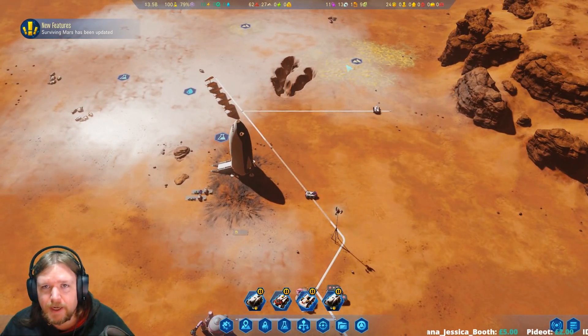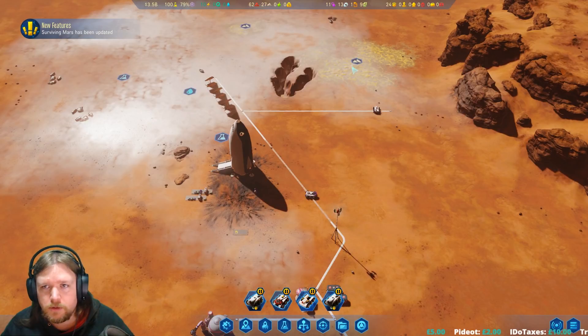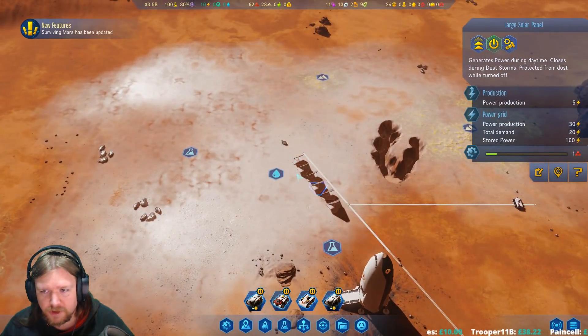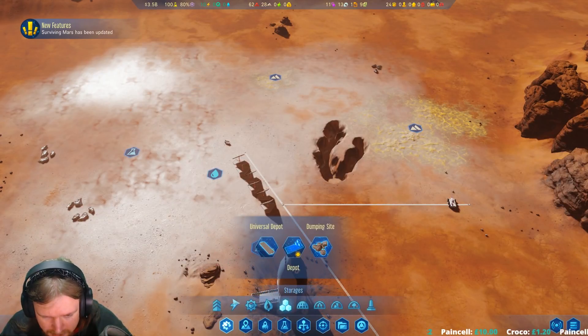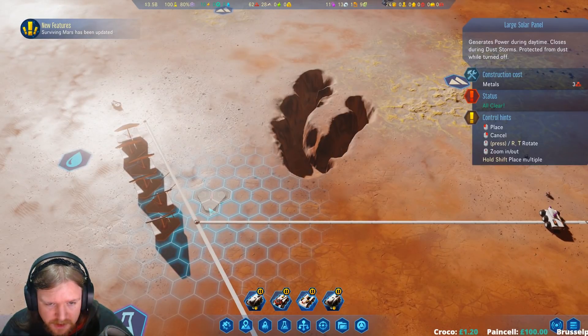How's my power throughput? Not sure anywhere. Production 30, demand 20, so there is a slight shortage. We're all right. Build more of these - I think I'm going to start putting some on this side.